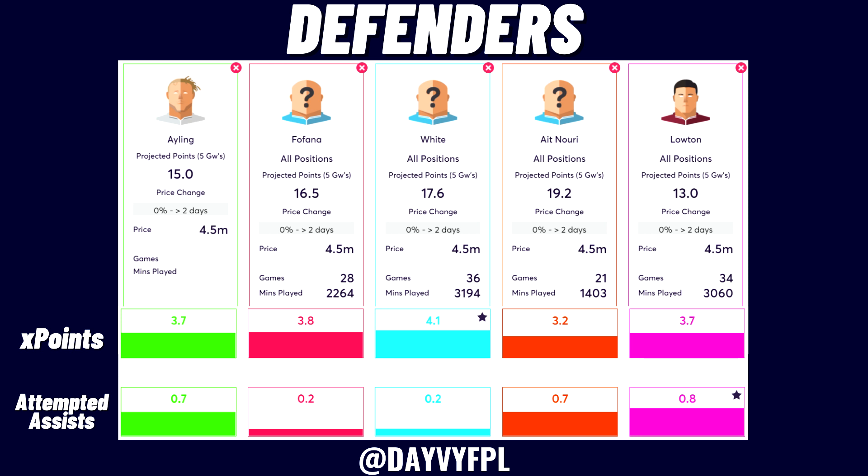My personal favorite right now is Ayling from Leeds. Leeds performed dramatically better defensively at the end of last season, suggesting a shift to a more holistic approach and not conceding as many goals. The second reason is that Ayling actually underperformed his stats in FPL last season — looking at his attempted assists, xG, and xA, I think at 4.5 he'll prove good value this season.